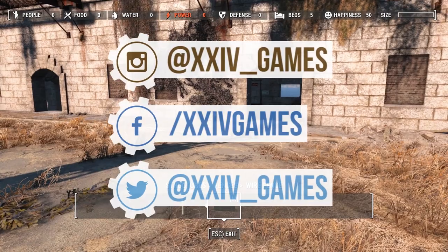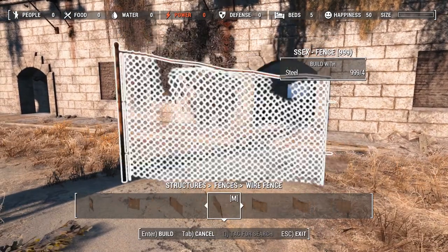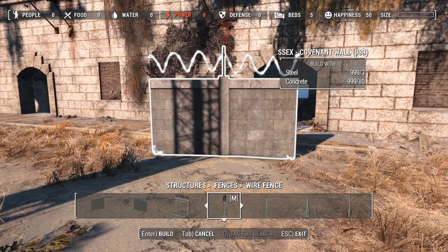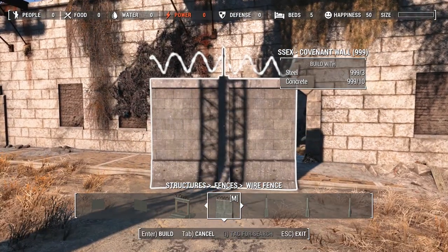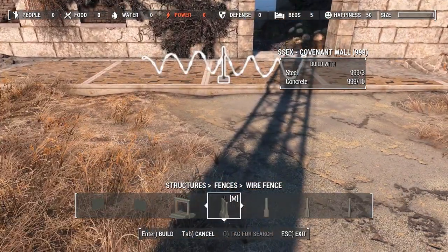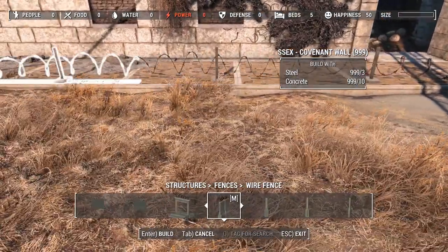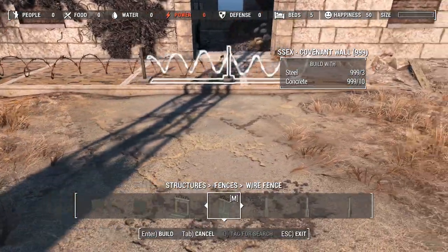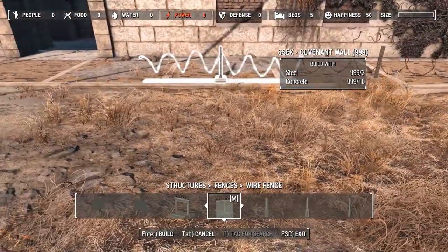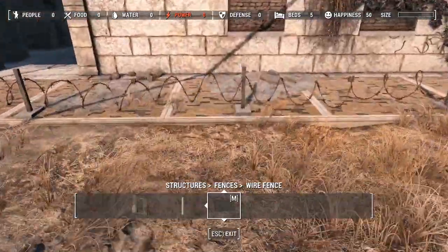What's going on guys, welcome back to another quick build. This time we're going to be making a little barbed wire fence. The way we're going to do that is by taking the Covenant walls and sinking them into the ground. You need a mod to get these — I'm using Settlements Supplies Expanded, which is what SSEx stands for.